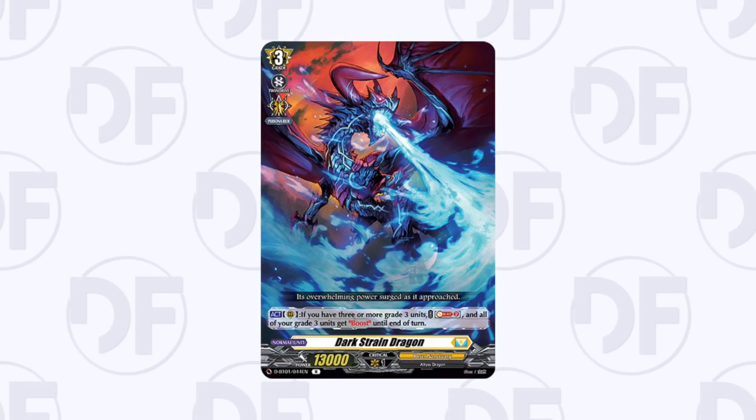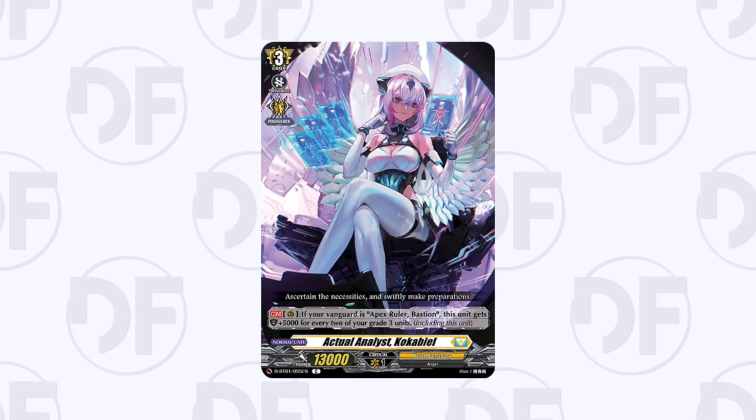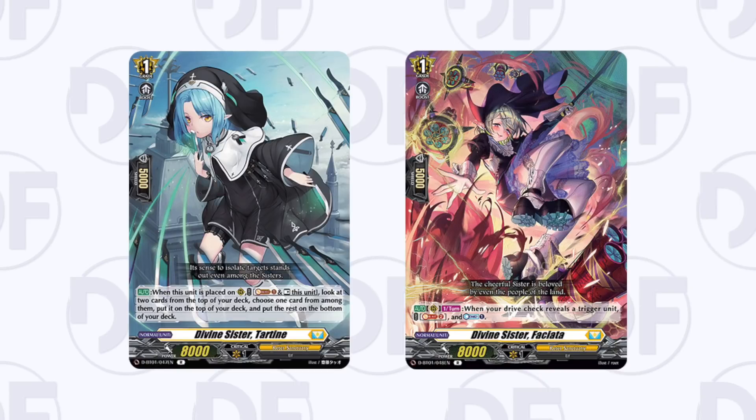Bastion-specific picks: Dark Strain is a rare that enables your grade threes to boost — a very niche card that probably won't get another similar printing, but quite good for now. Salaria is used in some people's decks and could be useful in future decks. Cock Up Yell goes without saying — it's only a common so you definitely want it. The order that bottom-decks your opponent's columns is very important and generally good to pick up; it's pretty generic even though it has Bastion on the art.